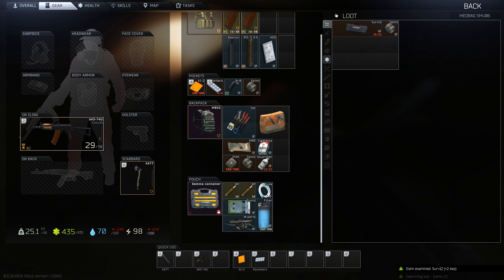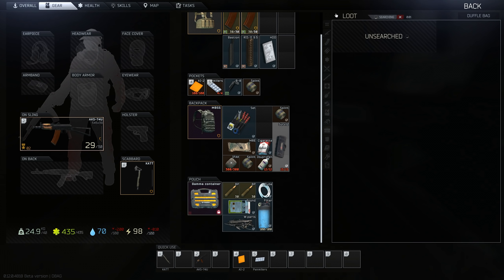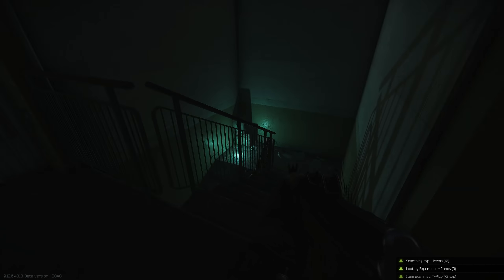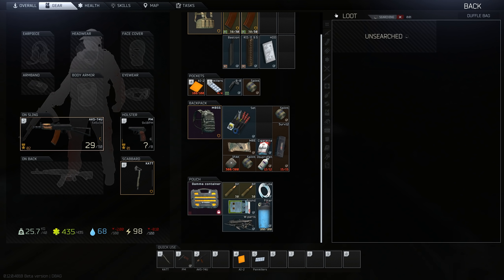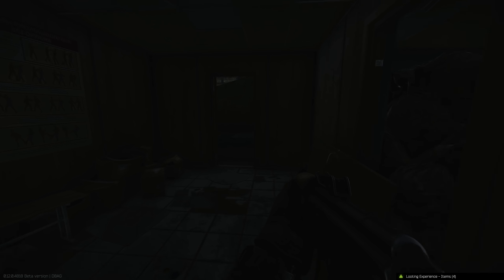Ooh, surgical field kit — it's actually better than what I just had. All kinds of stuff. 15 uses on that. Pistol. Wow, this place has some crazy shit going on in it. What the fuck am I going to get out of here, first of all? Disposable syringe — not really sure what that is, but I'm going to take it just in case.